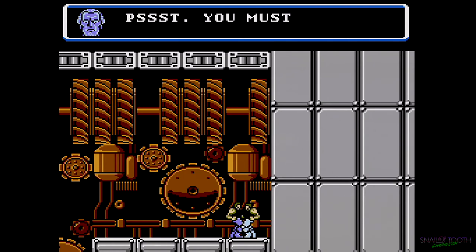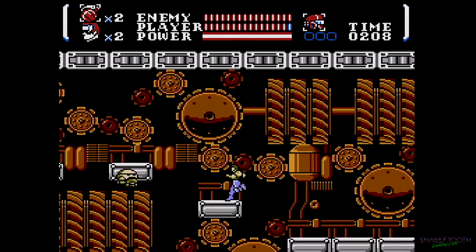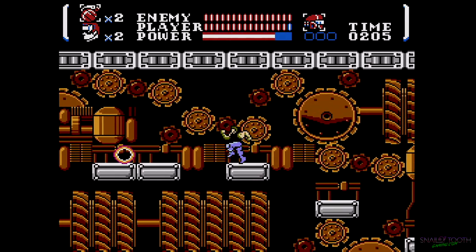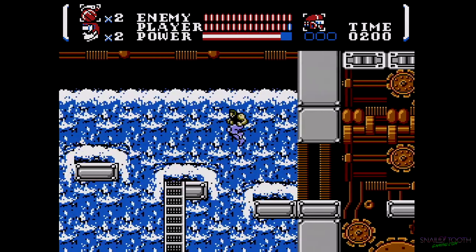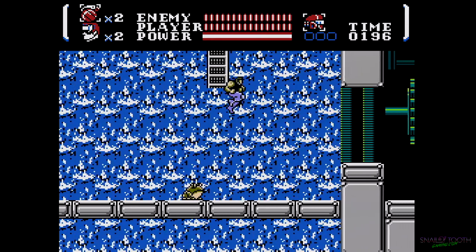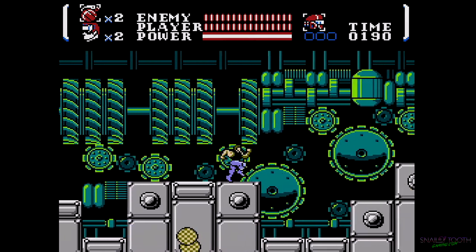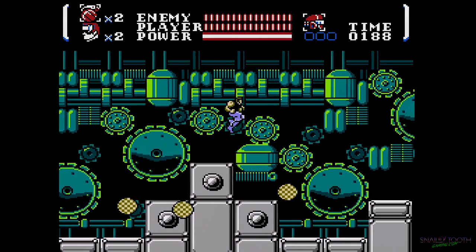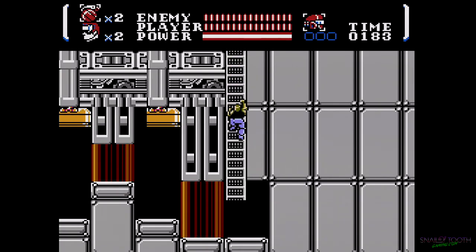Contact acquired: 'You must be Nova. I am your contact here — take this ID card for sector 2, good luck. There's a security breach coming from sector 2.' You can also go back to sectors you've already completed, which I'll probably do after this because on the other path there's an energy tank and a metal suit.